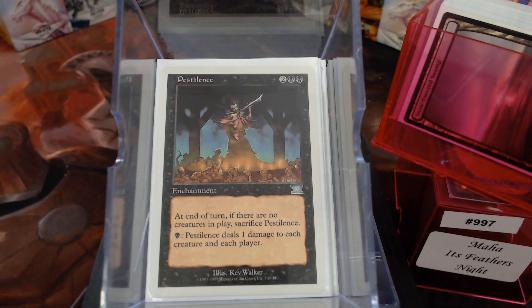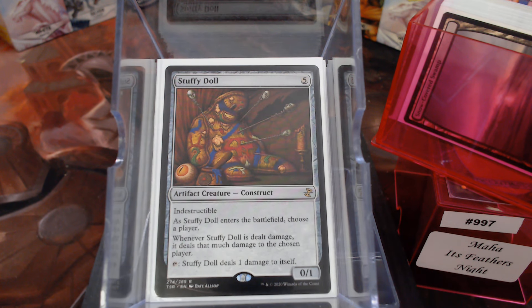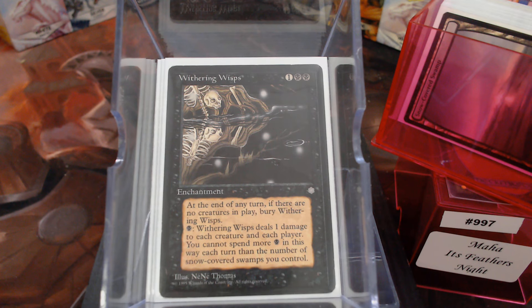We have Pestilence. Pestilence was the first card I thought of when I read Maha the first time — I was like, oh, it's Pestilence, so I could just spend one and kill all my opponents' everything. I still have Maha, so that keeps it alive. The only thing about Pestilence is you have to have a creature in play, and in theory you're only going to do it for one. I have a Stuffy Doll just as a good blocker and to keep Pestilence alive.